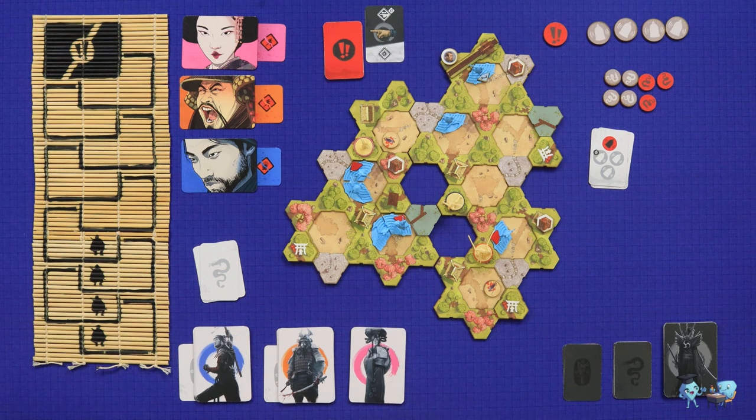Then we check for victory: Stella hasn't reached it yet, and I have not completed the mission. There are still rounds left. The noise resets, there are no distracted or stunned guards so nothing changes back, and our action cards are discarded as we move on to the next round.